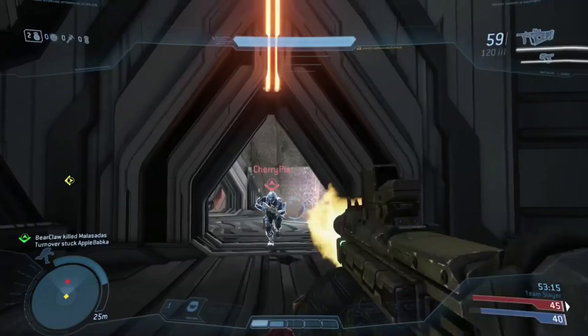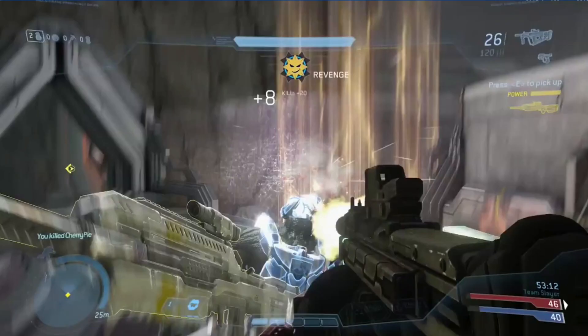Here we have a Spartan rushing at someone with an SMG, which appears to be not important, but once he kills him, if you look at the battle rifle, it has a yellow outline and yellow stripe - and you can also see that it's one of those modified battle rifles in the upper right with the upgrades defined underneath it.